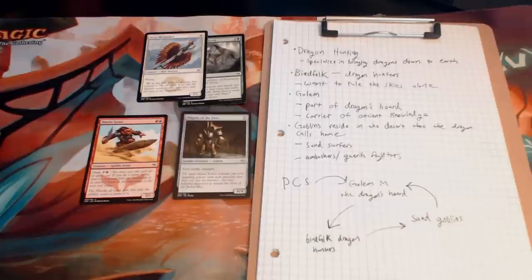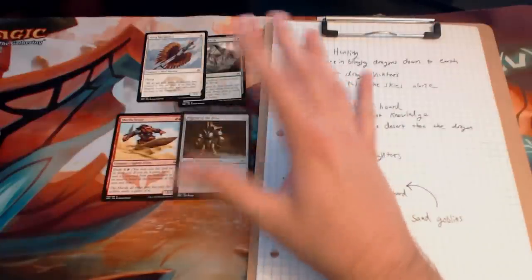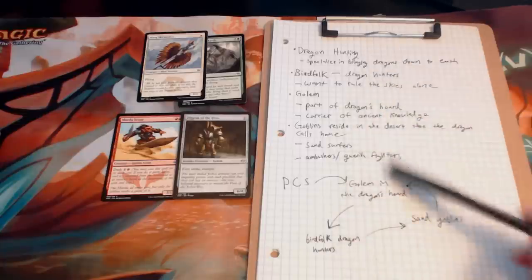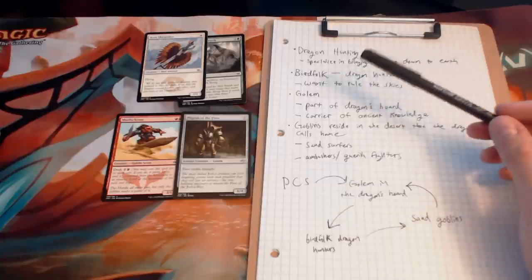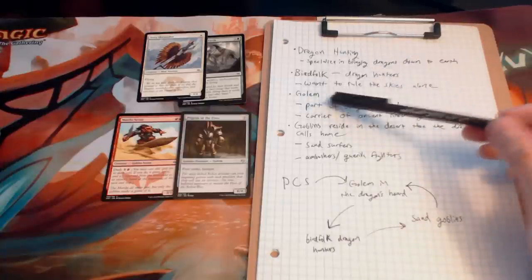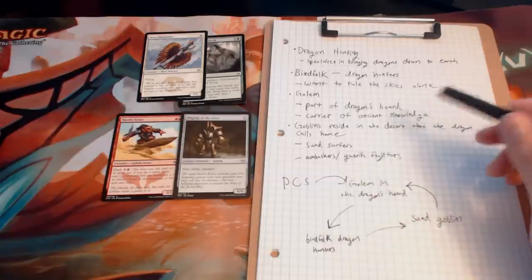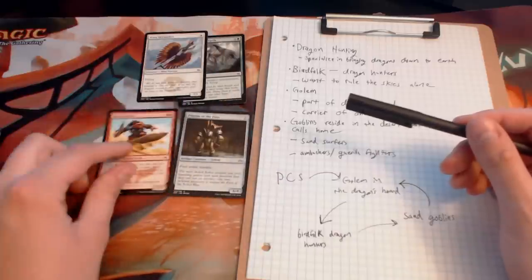Obviously this session needs fleshing out — it's not a complete session you could just run from these notes alone, but it's a great starting point for a really fun and unique session. One I would not have thought of without this art and flavor text to kick-start my creative juices. Now that it's written out I think it's a pretty cool adventure: bird folk dragon hunters taking dragons down from the sky, a deactivated golem they have to find and turn back on to access information within its head, and sand-surfing goblins — coming up with an encounter with those little guys is going to be so much fun.